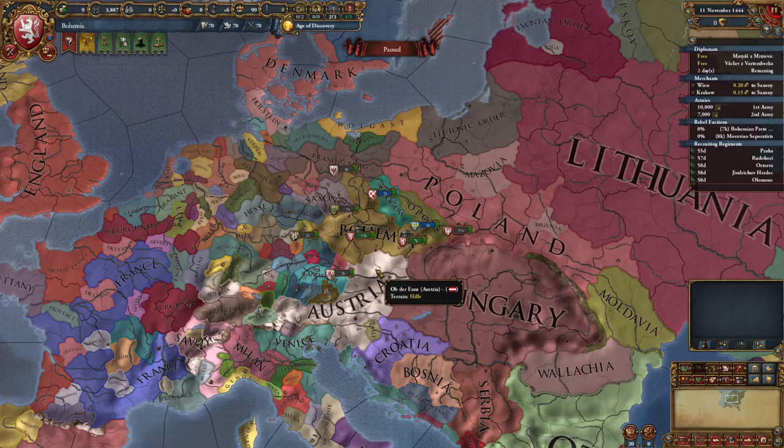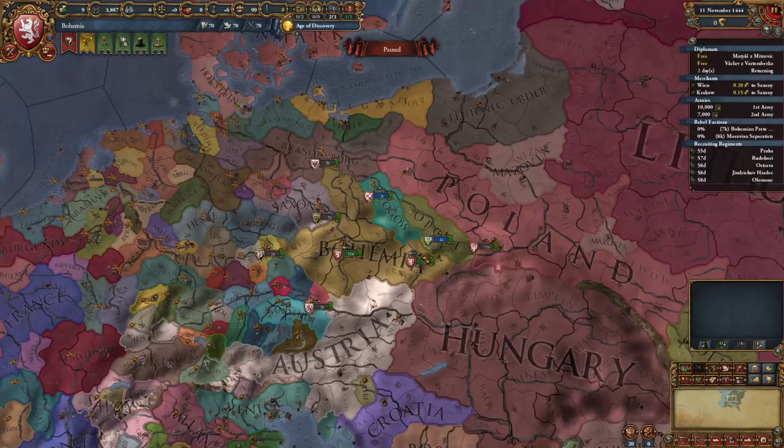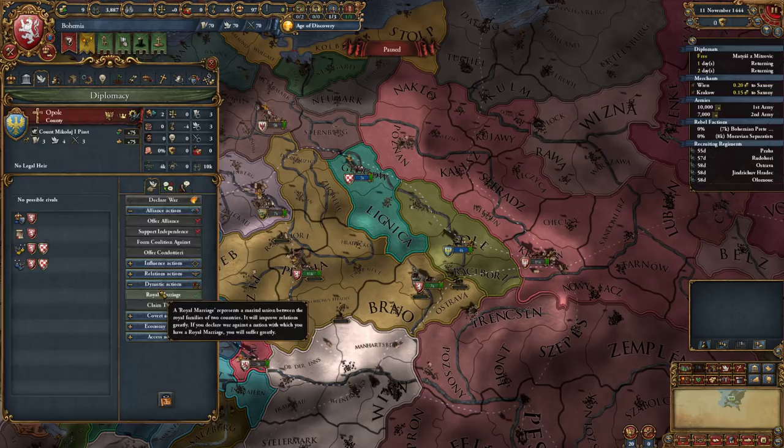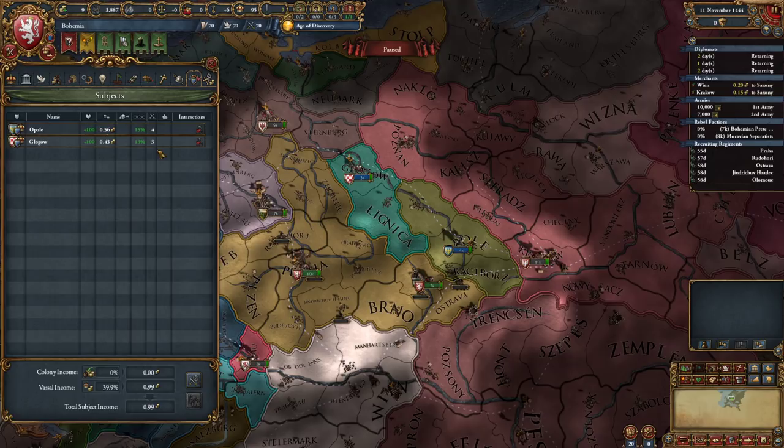One thing I noticed is you actually don't have to wait a day for diplomats to come back from countries anymore. It looks like the response is instantaneous - you just have to wait for your diplomat to come back, but you can go and royal marry whoever and they accept that same day. So that's kind of cool, I think that's actually pretty interesting.